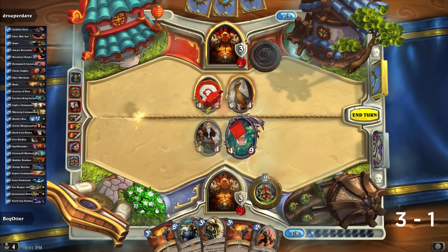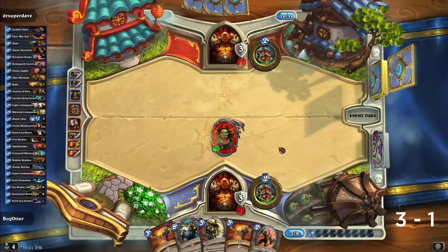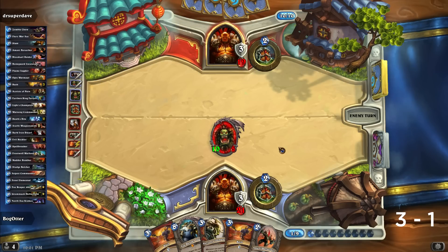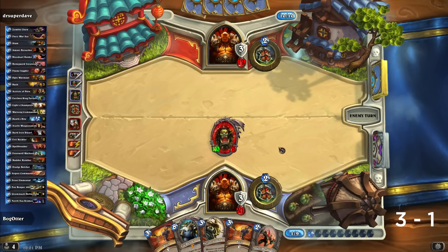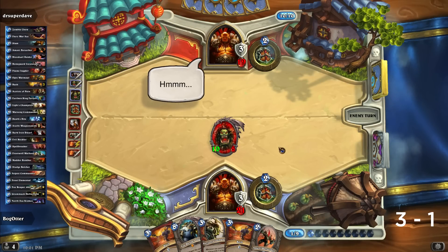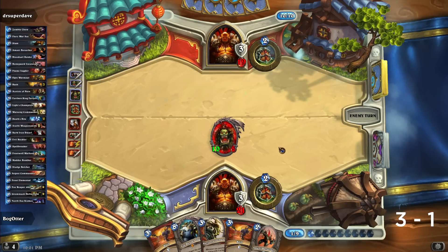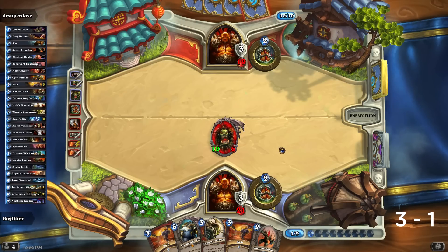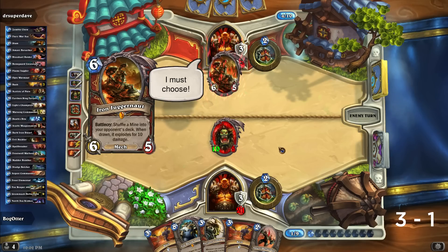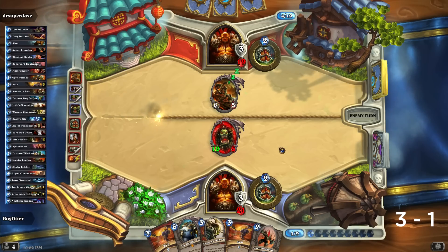I guess we'll play Grommash out. Let's do this — take out this, and he's got a 10/5 to deal with. So he's got an Execute potentially. Execute would be pretty devastating there because he could still spend nine mana that turn and kind of get board control for the first time. But we'll see what happens, Dr. Super Dave. He's really weighing his options. He picks one to play — it is the Iron Juggernaut, which is going to give me a Burrowing Mine.